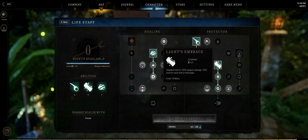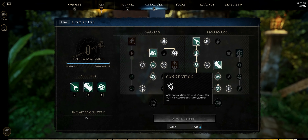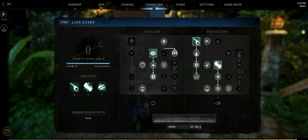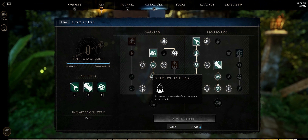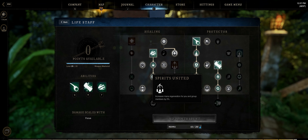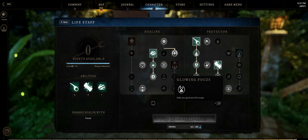You'll level Light's Embrace up to the Connection perk so that it doesn't cost as much mana. Looking at the individual perks on the right side, you want Bend Light as you want to be dodging every 5 seconds to increase your healing by 20%. You want Protector's Strength so that you can heal for an extra 10% basically all the time because you'll always have some type of food buff or even just a Fortify buff on you. Lastly, Spirits United to increase your mana regen — it's not required, but increased mana means more healing for your teammates. And then Glowing Focus to increase your buffs to make them last longer, which is your healing buffs and also your Protection buffs.